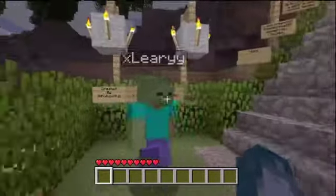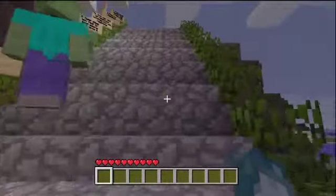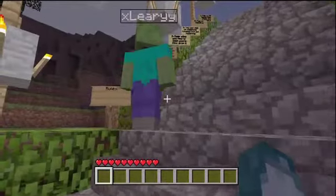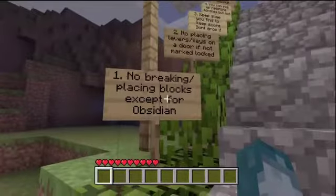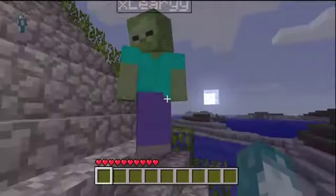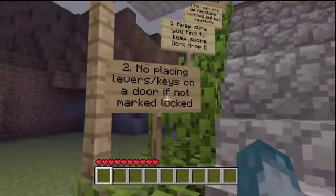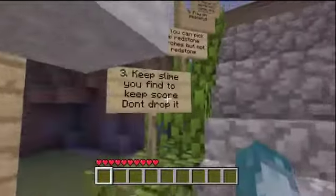Now on to the rules. Number one: no breaking or placing blocks except for obsidian. Rule number two: no placing levers or keys on the door if marked locked. Rule number three: keep slime you find to keep score, don't drop it.